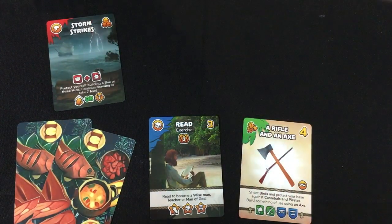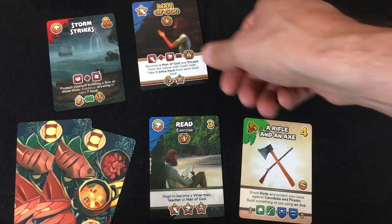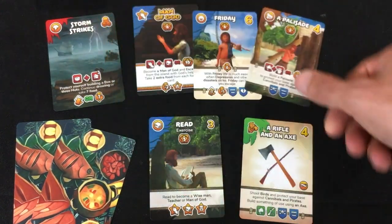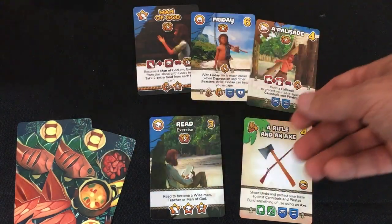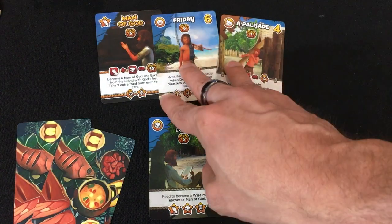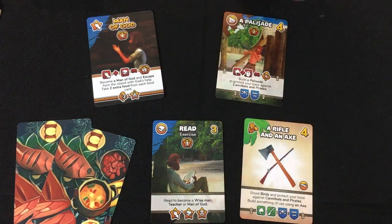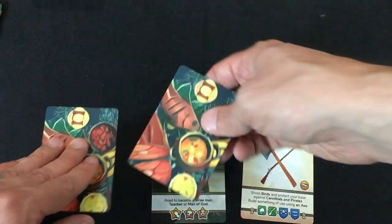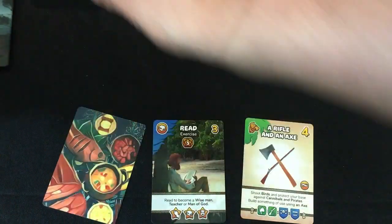Storm strikes, then a man of God card appears — I have reading but not prayer, so that's another card for the AI. Friday again, still can't afford him. Palisade — I have an axe but no wood to build it. So all of these have stars, and I pick one for the opponent. Friday is so expensive I'll let the AI get that — four victory points now. I haven't made much progress, and I'm about to start starving. If I lose both remaining food cards, I'll have to discard either my reading or my rifle and axe.